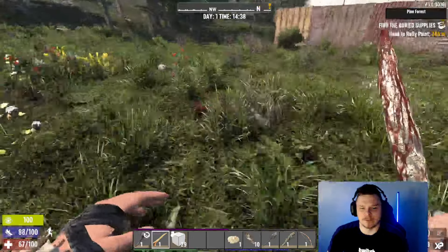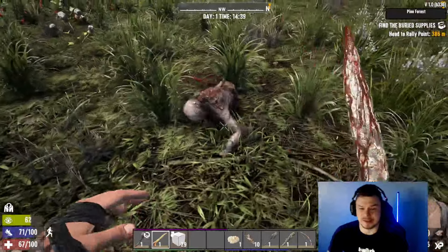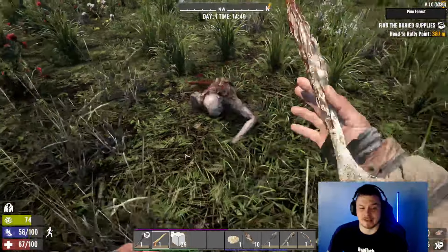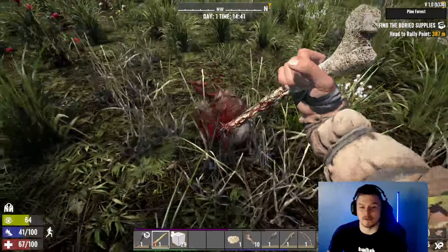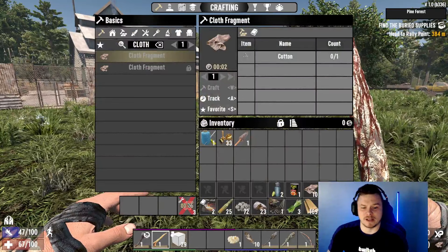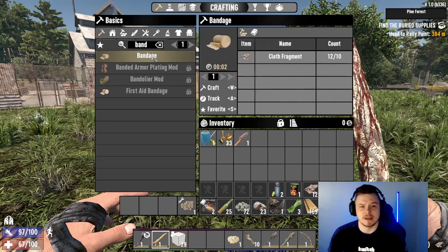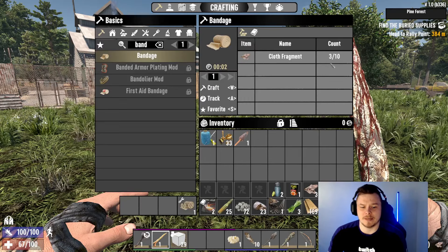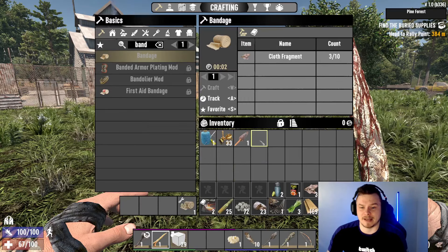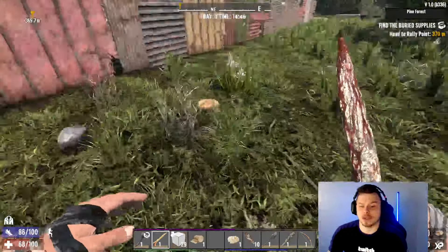We have a crawler over here — let's get a quick stab on him. Crawlers give 400 experience and pose near no threat unless we're in a tight alleyway. You cannot jump over a crawler — it can hit you if you try. We have all the cloth bandages we need. Type 'bandage', hit W to craft. This will not heal me, but it is important to have a bandage on your action bar because when a zombie attacks you, it can inflict a multitude of debuffs — bleeds, burns — depending on the zombie.